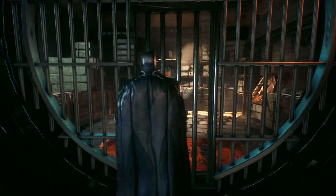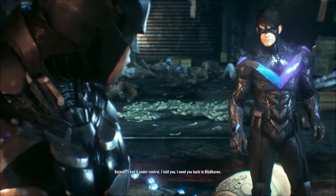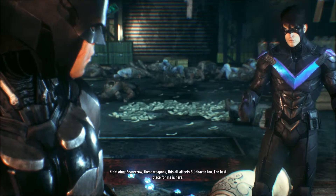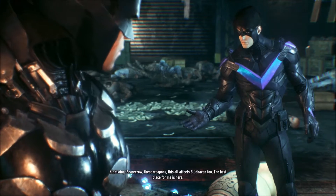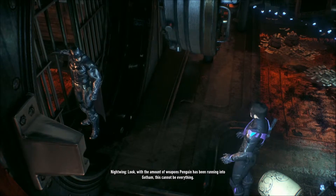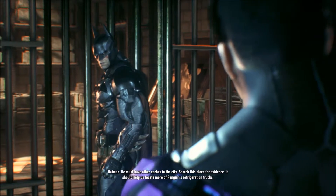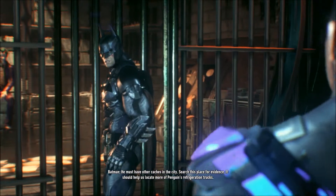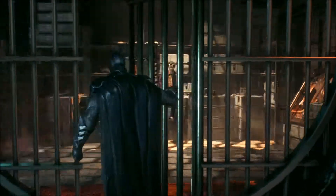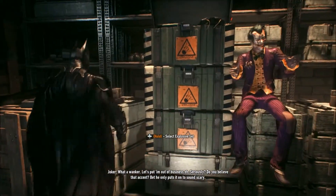We're going to go into this vault. Looks like here's all his weapons. He must have other caches in the city. Search this place for evidence — it should help us locate more of Penguin's refrigeration trucks. Yeah, that's cool. I like having Nightwing helping me. He's a cool character to control.